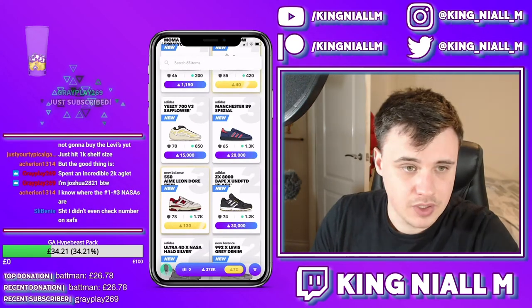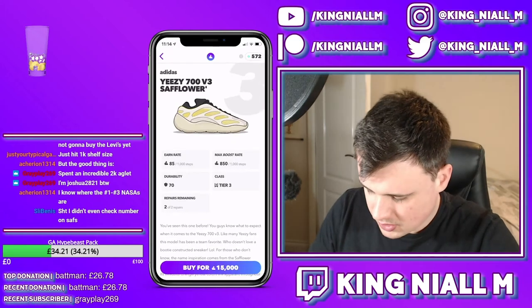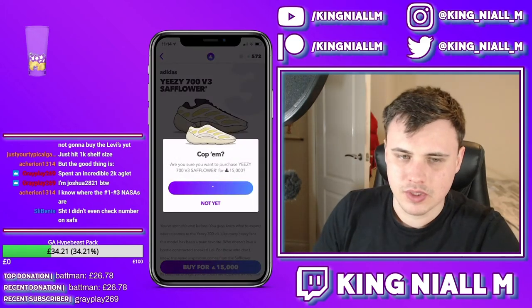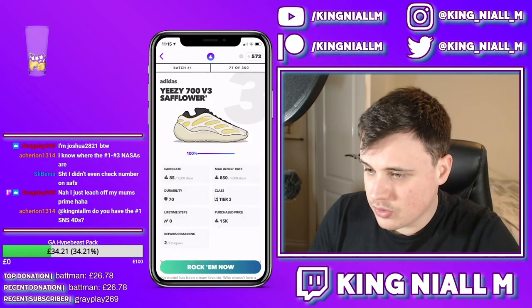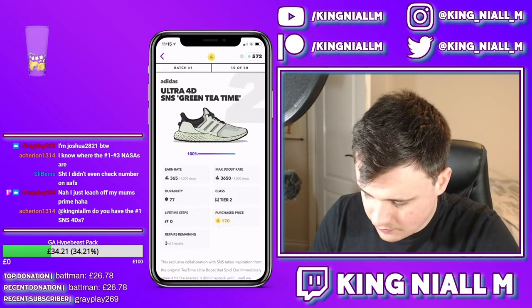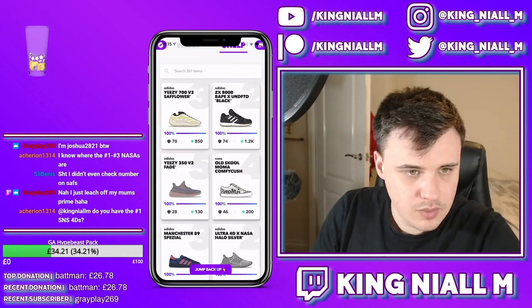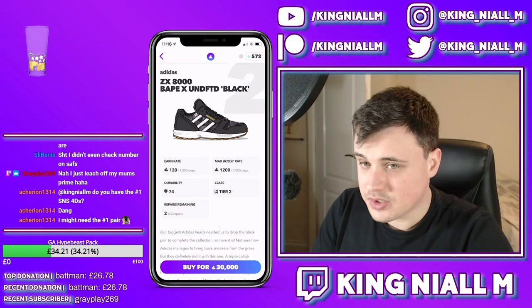I've put these in differently - great play, I'm going to buy these, screw it. 77 out of 350 - I'm kind of glad I did that. Do I have number one on the S&S 4D? I doubt it - number 5 and number 10. The Undefeated Black has a deadstock efficiency of 330, so this drop is full of really good shoes to be wearing.